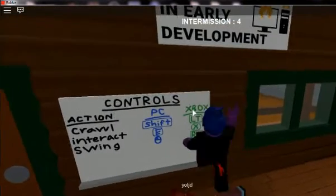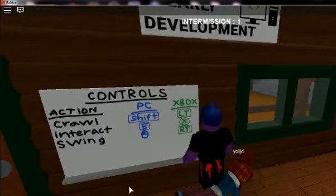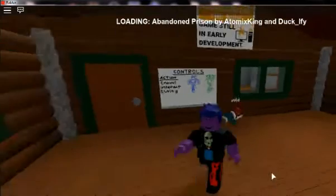Okay, so you can play this on the Xbox too, but we're playing on the PC. Shift is to crawl, E is to interact, and left click is to act.